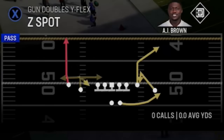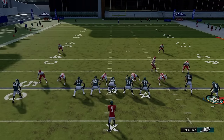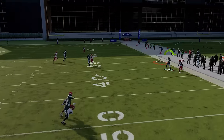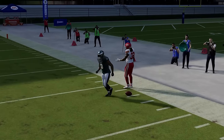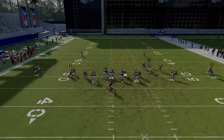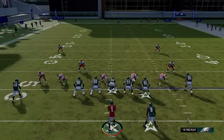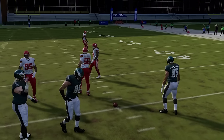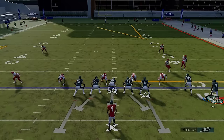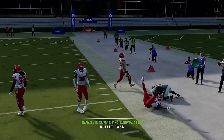Against Cover 2 Man, you want to do the opposite — motion the guy out, but don't use the shorter version because that one won't get open. Put the A route on a streak to pull back the safety for as much catch-and-run space as possible. You'll see this guy gets open underneath as the running back runs an elongated route pressing toward the sideline. Running from a hash mark shortens that route to the point where it's actually more effective — on the hash mark, he'll press one more time, then he's wide open for a very good play even if it's not always a one-play touchdown from the short side.